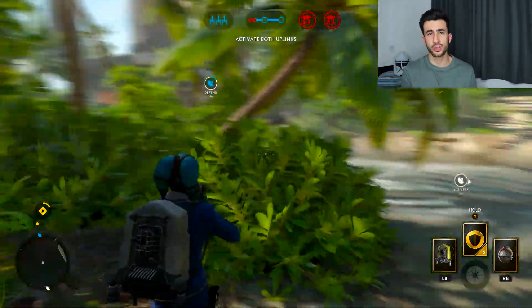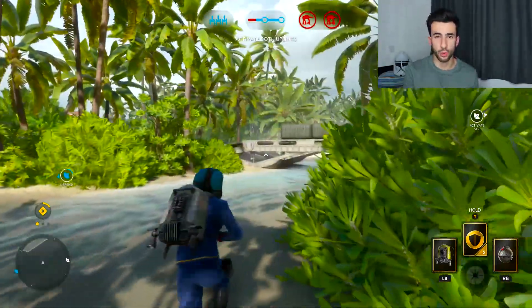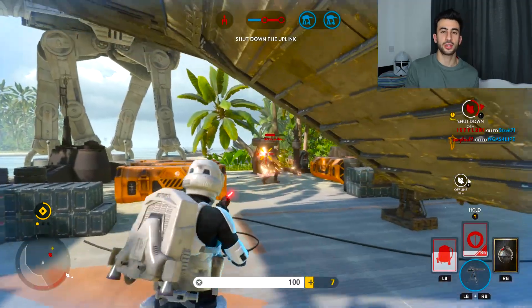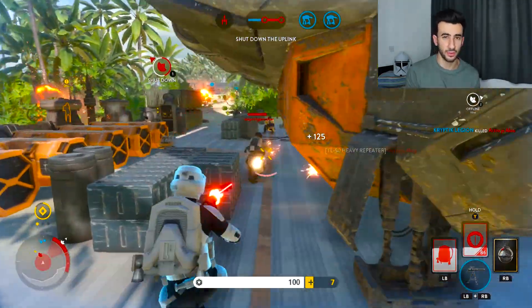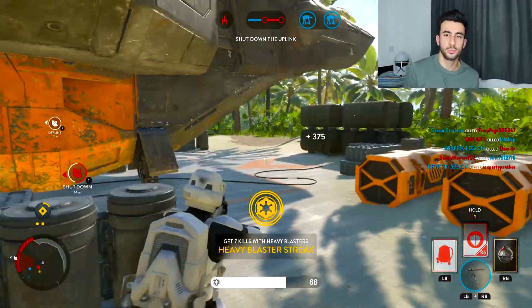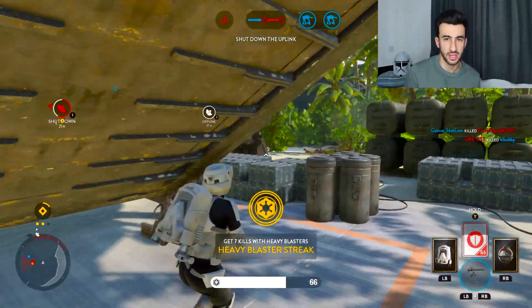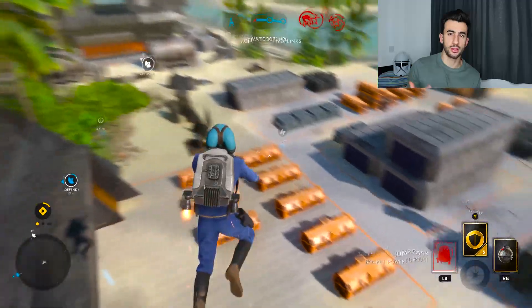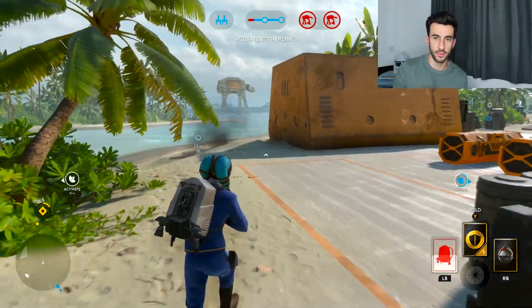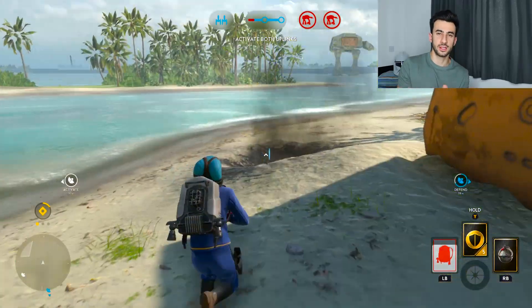Now if none of those locations pop up, what you want to do is keep running towards the bridge. A tip for you guys: you need to be careful — possibly have a shield equipped because this is where the Imperials will be going as well. A lot of the locations I'll be showing you today apply to both the Imperials and the Rebels because it's such a small map. Hero Pickups can also spawn to your right. There are two Hero Pickups just to the right of the map — one's just near this tree and the other one's just in front of it inside the crater.